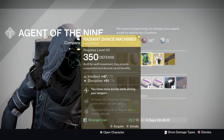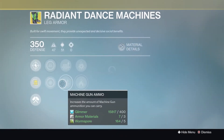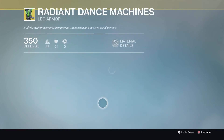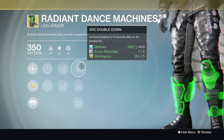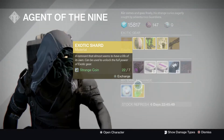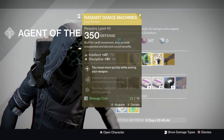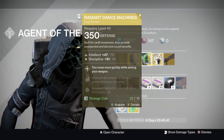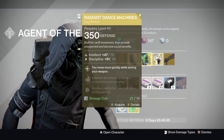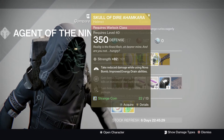Radiant Dance Machines — move more quickly while aiming your weapon, increases the amount of shotgun ammunition you can carry, which also changes to machine gun later. Increases agility for 5 seconds after an arc or void double kill. Apart from making you look like a road flare, they are not bad. Shotgun and machine gun ammo is a pretty good combo, the agility thing is not too bad, and moving quicker while aiming is a little situational. But the shotgun and machine gun perk is definitely pretty cool.